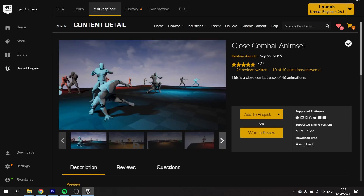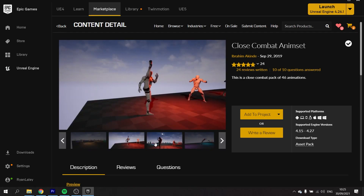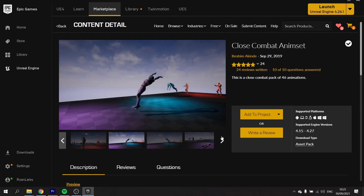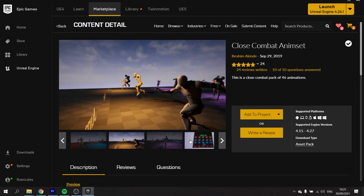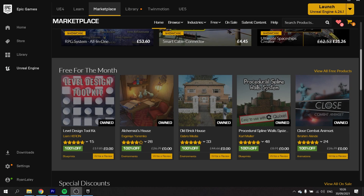And finally we've got the Close Combat Animset. This looks like just a nice animation set. I usually love getting animation sets in these asset packs because I can't do animation — I'm rubbish at it and don't have the patience for it. But these help me cut a lot of that legwork out. So quite a good variety there — those are our five assets for free this month.